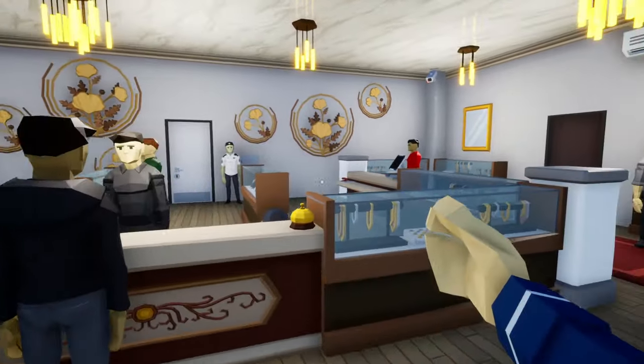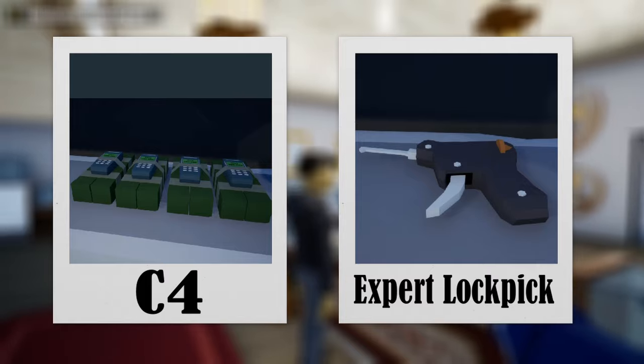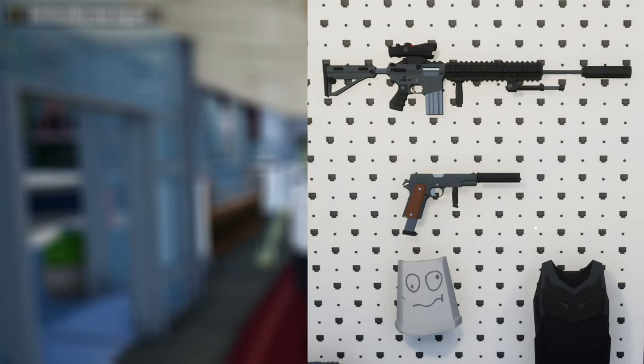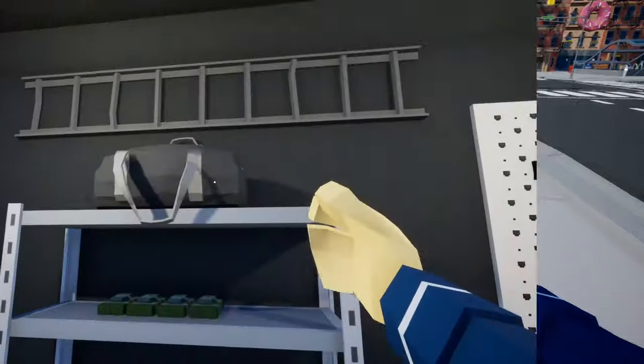Hello everyone and welcome back to One-Armed Robber. In today's video I'm going to show you how to loot the jewelry store heist stealthily using C4 and a lockpick — and no, we won't be using a gun or masking up. So without further ado, let's get this one started.